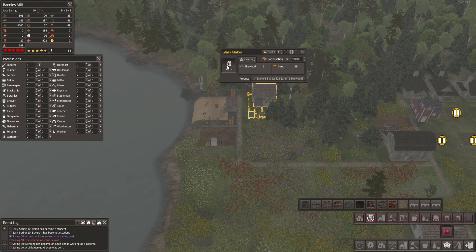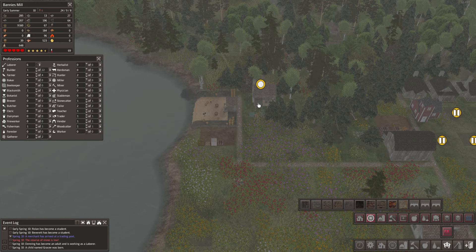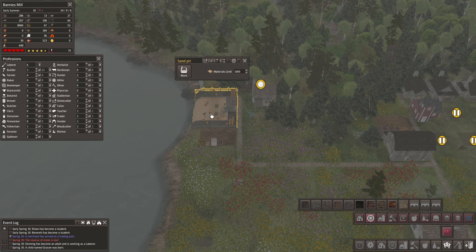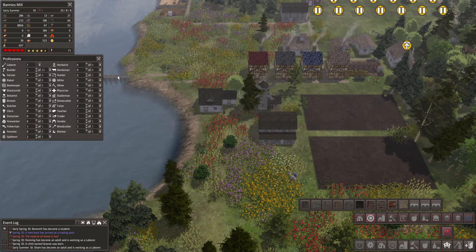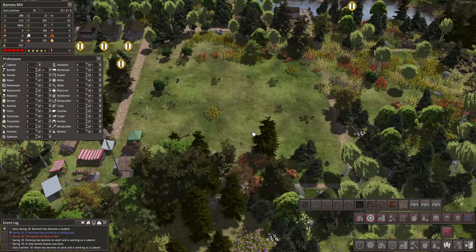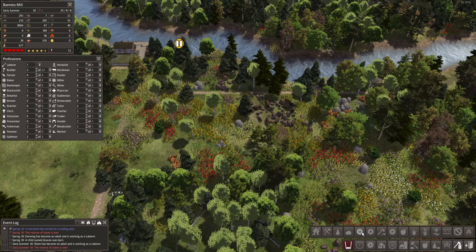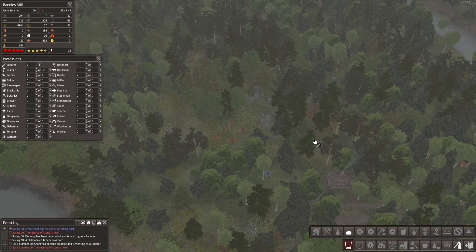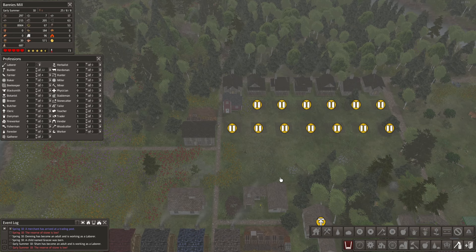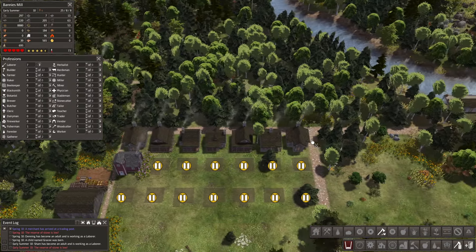I'm going to shut that down so those workers can help with other projects. I'm going to put another worker on building stone. We don't have a stone mine, but at this stage of the game collecting it like this is the better way — you get the stone mine once you have extra labor.